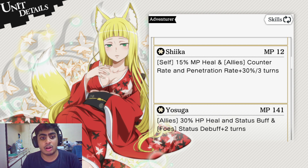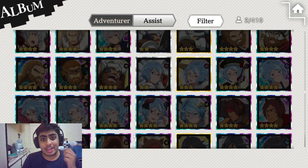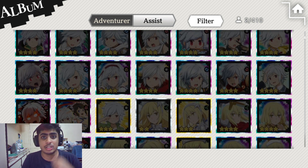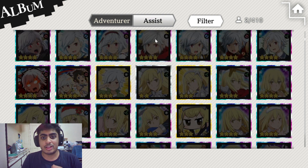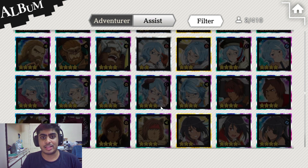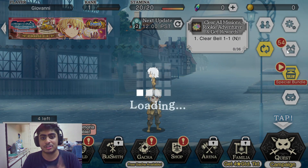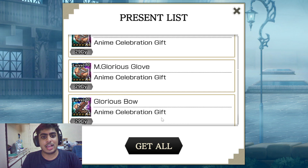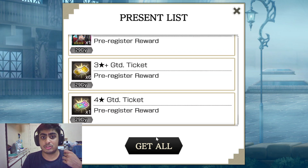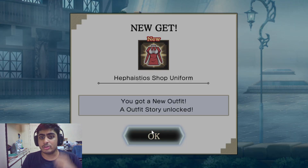The final unit I pulled, and highly recommend if you're interested in war games or PvP, is Ryu. There are a lot of Ryu variants, so let me go to the album to show her skills. Her third skill is her main one — the first and second skills are decent but not standout. The third skill gives an HP and MP heal plus an extra 10% heal for two turns at the end of the turn.